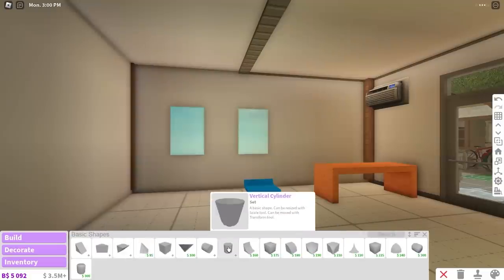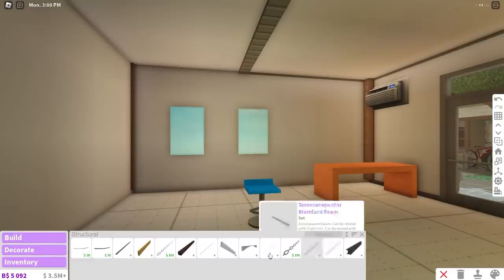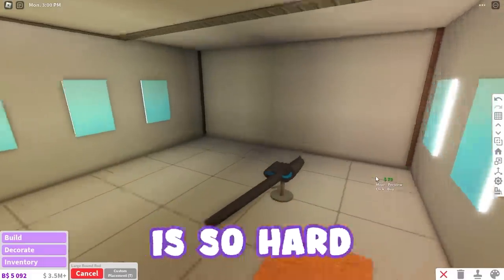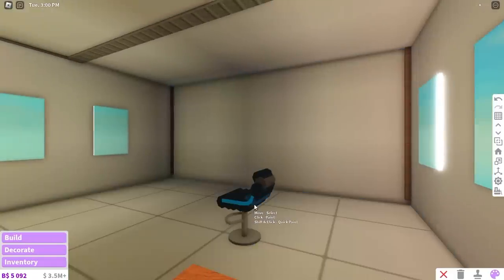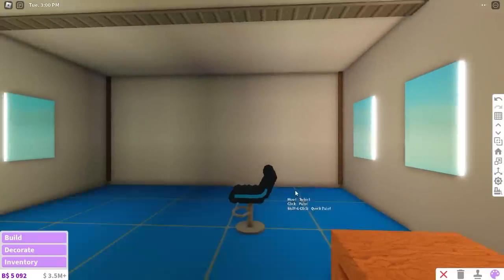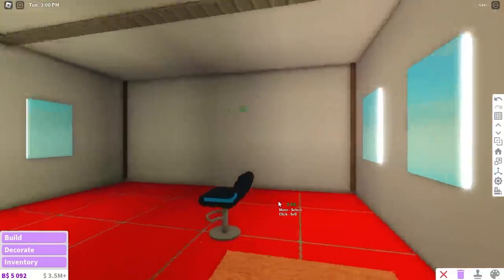Okay, basic shapes and these vertical cylinders. I don't know if I should use basic shapes or structurals — working with structurals is so hard, it's so frustrating. And my mouse is still not working. Oh my goodness, I completely forgot to buy a new one. This is so frustrating. Let me please rotate my screen. This mouse, I swear, it's giving me so much trouble rotating.